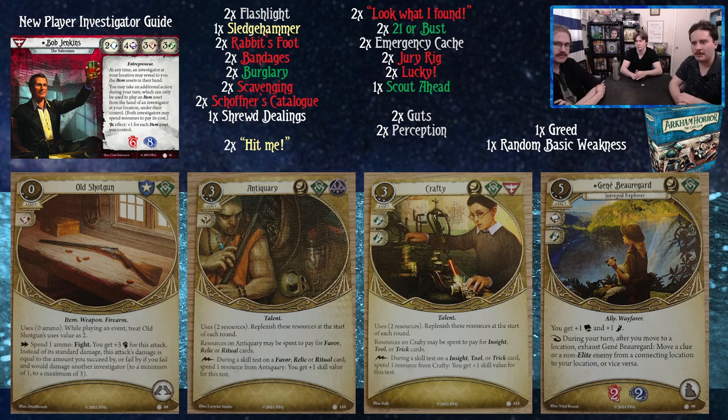Janae Borgard, the intrepid explorer: five cost, three experience. You get plus one book and plus one foot. During your turn, after you move to a location, exhaust her to move a clue or a non-elite enemy from a connecting location to your location, or vice versa. She's very strong and works well no matter which sort of Bob deck you're playing — if you're dealing with enemies you can just pull them to where you want them. She costs five, but you have money.